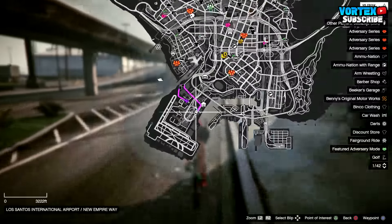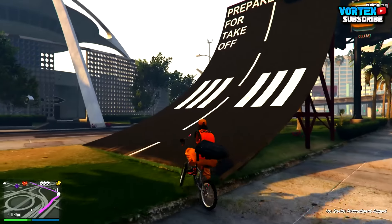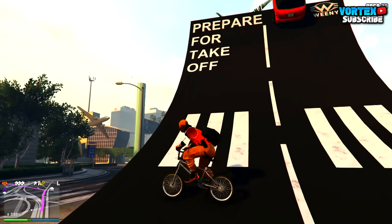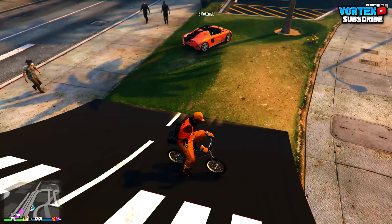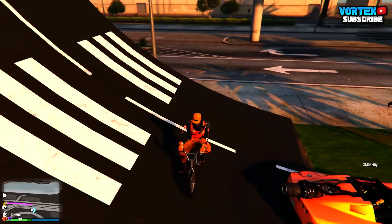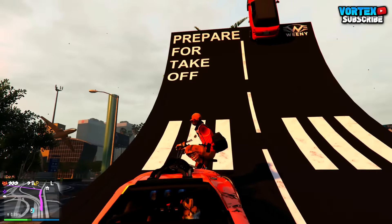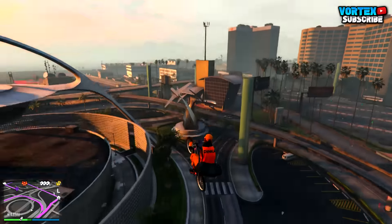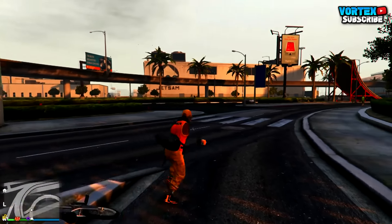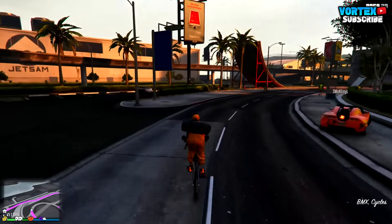Alright, so for this next glitch, I'm showing you a launch glitch. You have to come down to the airport, this location on the map, and you're going to see these massive ramps. Once you are at these massive ramps, you want to park a BMX like I do on screen, and you will need a friend that has a rocket car. You just simply want to park your bike like I have on screen, and you want your friend to get really close up to you in the rocket car so the jet of the rocket is touching you. Your friend just simply wants to boost away with the rocket using L3 on the controller, and as you can see, you do go flying really, really high. Results do vary, so try this over and over again. But that's going to do it for that glitch, let's get on with the next one.